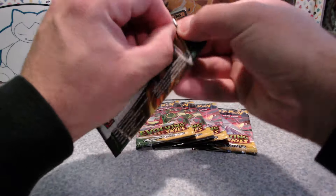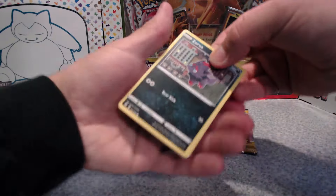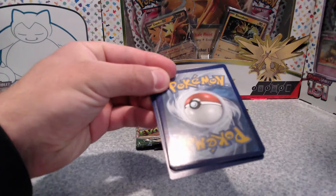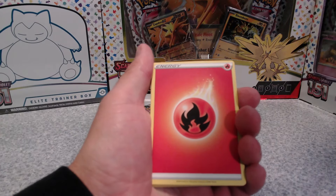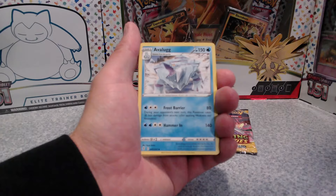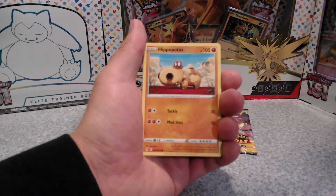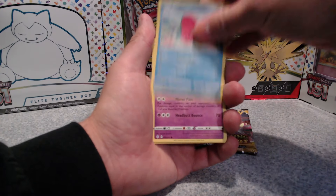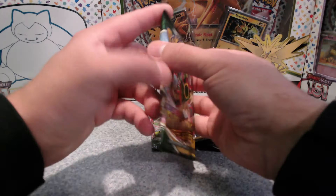We're gonna start off with one pack and go from there — hopefully they're decent. They're all from random packs so there's no guarantee. There's a black QR code — that's not bad. Here's your QR code for you guys. One, two, three, four from the back — oh, that one's way off cut, that top is horrible. Let's hope it's nothing good because that would suck. We got fire energy — hopefully we get the Umbreon VMAX, but I don't want it in this pack because the back is so bad.